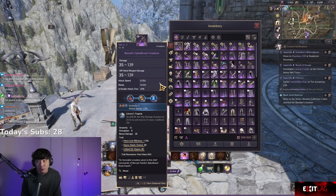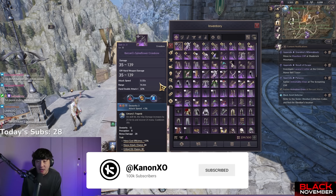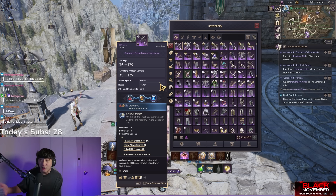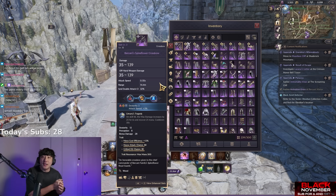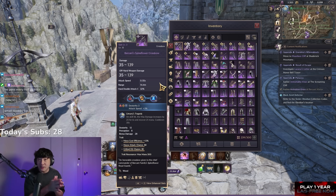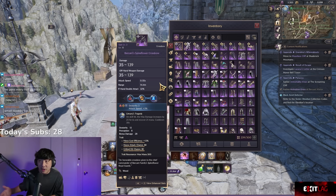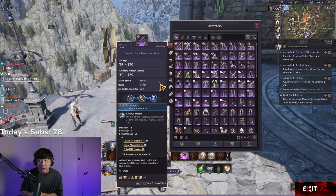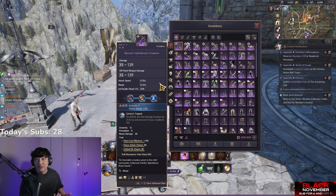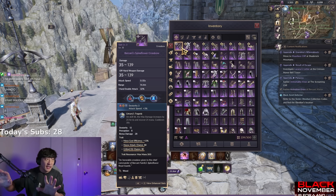We're going to be talking about runes. Runes are a new system coming on the big December 5th update along with the challenge dungeons. Unless they change the whole system on global, the rune system and the challenge dungeons are essentially connected. The rune system is a new vertical progression system, and the way you farm them is by doing challenge dungeons.